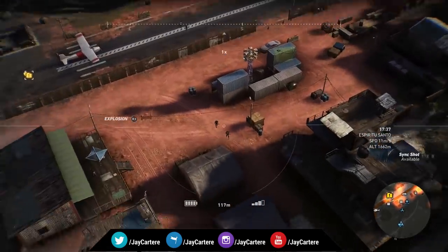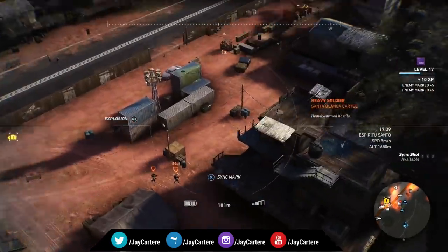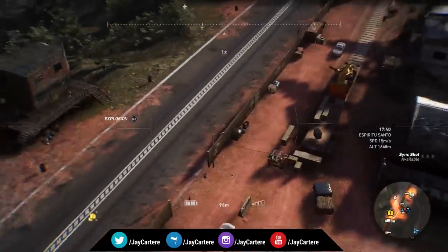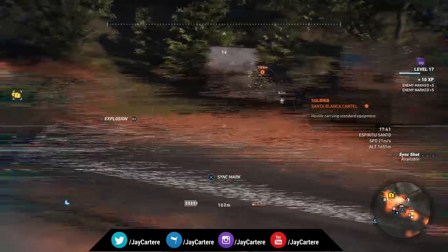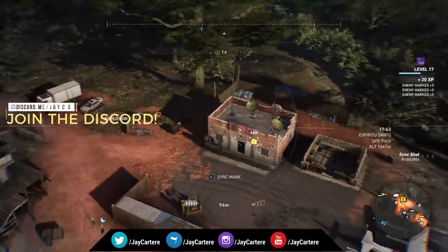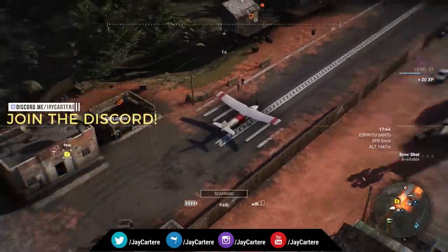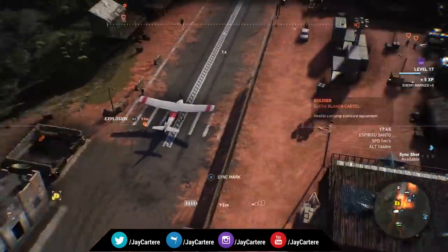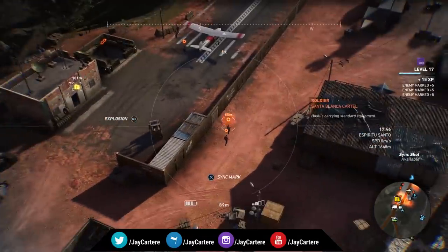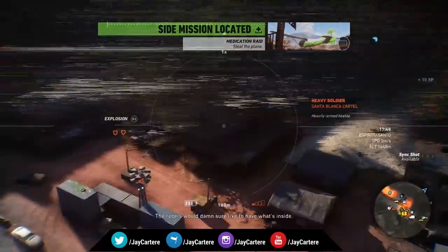Tip number five: knocking out a target you need to capture will count as a kill. I found this out the hard way during one of the Bouchon missions. I was trying to capture someone, I grabbed them and accidentally knocked them out — thinking it would let me put them in the boot of the vehicle — but as soon as I knocked them out, they just died.